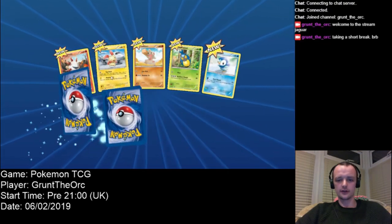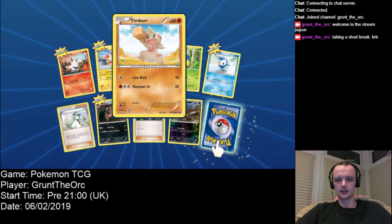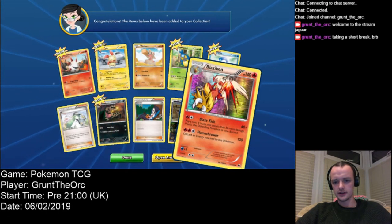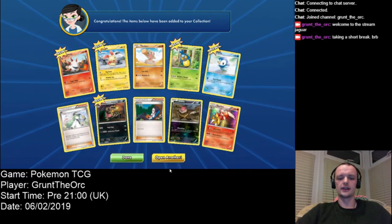And what have we got on this end? New Timber. That's actually better than the one I've been using so I might swap one of those out. And a Blaziken with Blaze Kick and Flamethrower. I've got plenty of those.